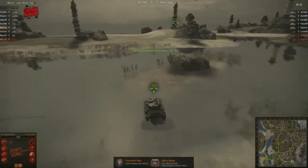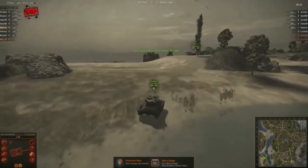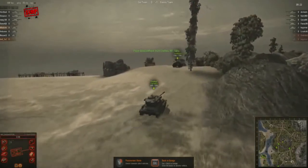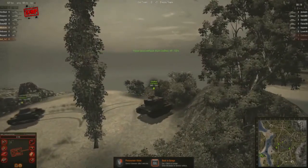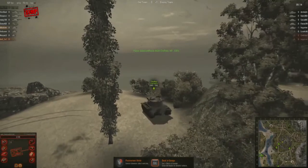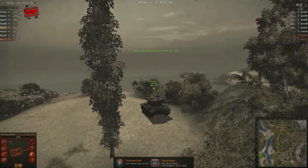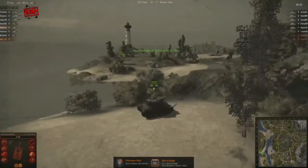It looks like NDP might be gearing up for a push onto the hill. In most public matches or clan wars, teams don't like to push heavies on top of the hill because artillery will pound you before you get there. But in this situation the GW Panther, while good, isn't fearsome enough to scare off three heavies trying to take the top — you're only going to see a round or two from it before they're over the crest.